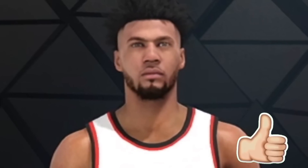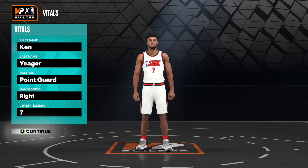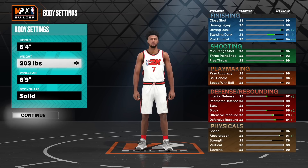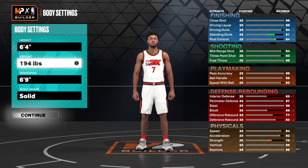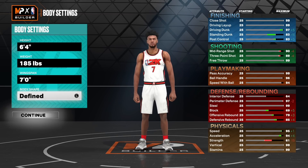Now without further ado, for the build position you're going to go point guard, right hand or left hand — it doesn't matter, jersey number does not matter. Height you're going to go 6'4", weight you're going to go 185, wingspan you're going to go seven foot, and body shape always go to fine but it does not matter — it doesn't affect gameplay in any way.